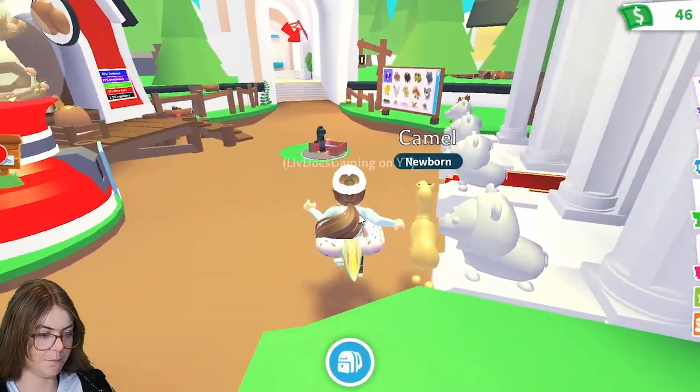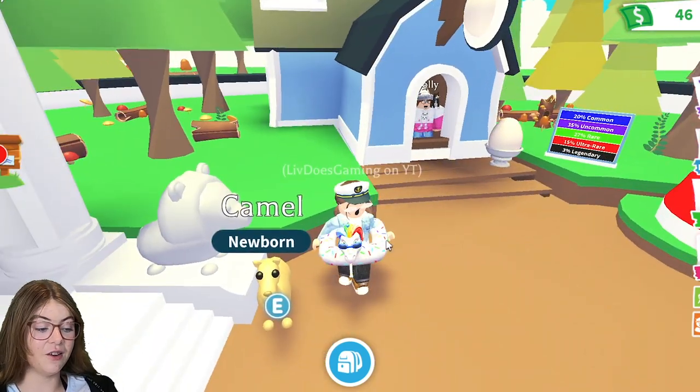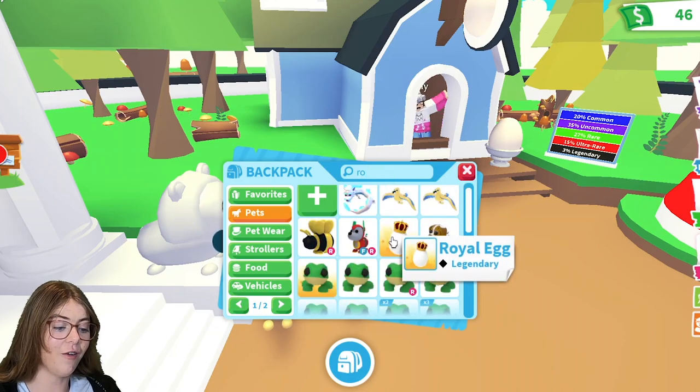I got a camel — I can see its little head. This is an uncommon. That's not really that good, but it's okay because we still have one last egg left, and it is the royal egg.